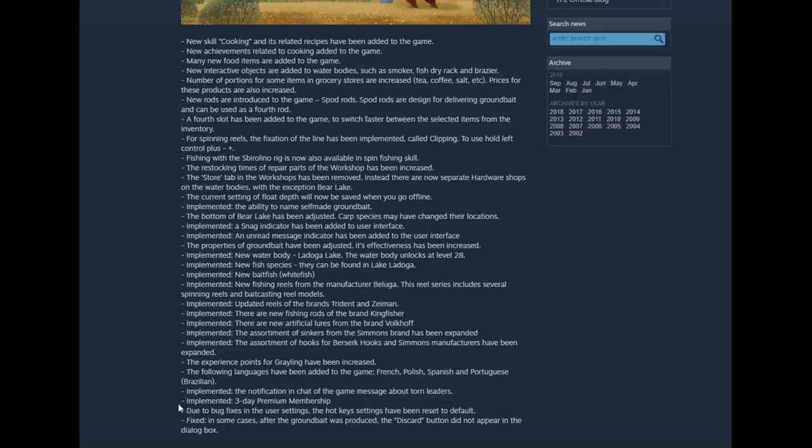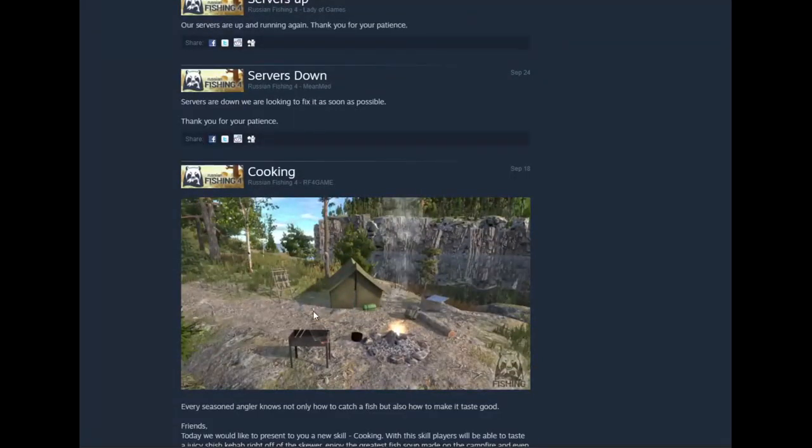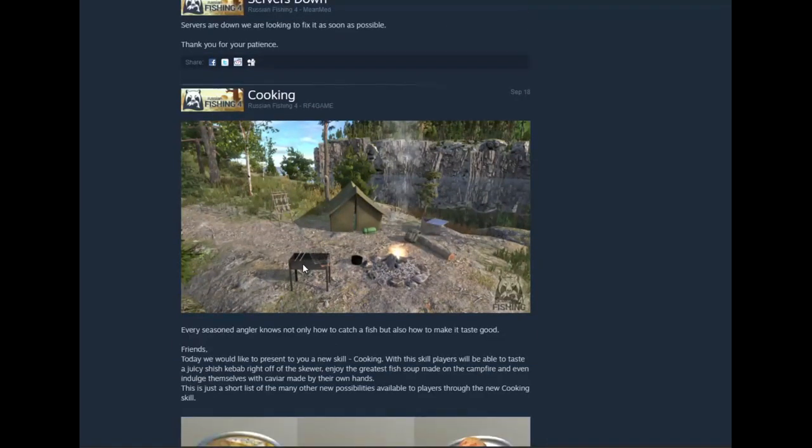Even if people have money, they don't like wasting it. So with the gold, you get the weekend and a little gold to do whatever - get some bait. Due to bug fixing in the user settings, the hotkey settings have been reset to default, which sucks if you mapped your own keys. Fixed an issue where after ground bait was produced, the discard button did not appear in the dialog box. There's a picture of the lake - the only one I've seen - it reminds me a bit of Corey. That's the brassiere, that's a drying rack by the tent, and that's the smoker.